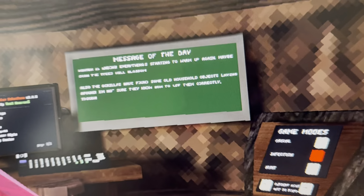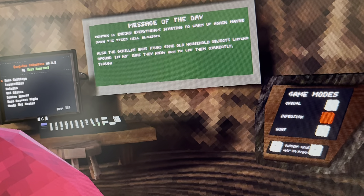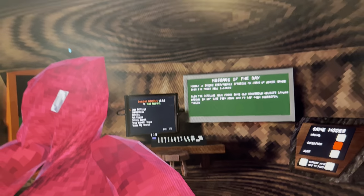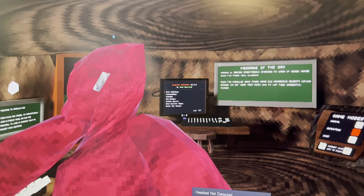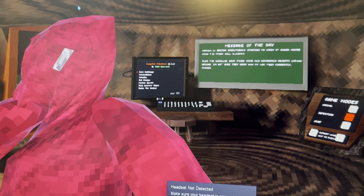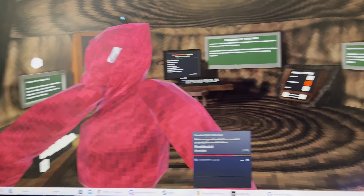Oh, look — message of the day. We have the mod. That's the computer right there. You go to the computer, press Mod Status, and then you can enable and disable the mods. So yeah, it's pretty sick.